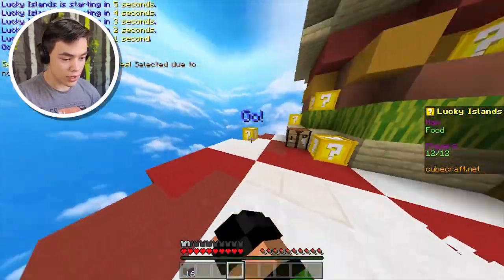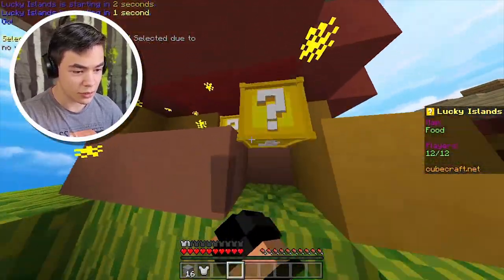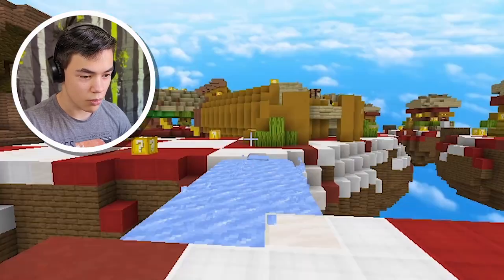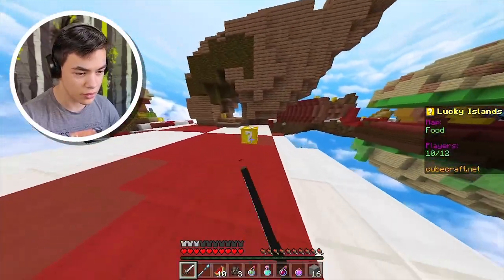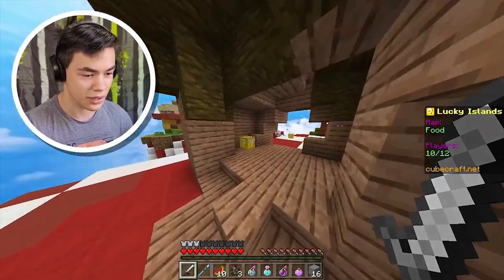I'm going to open up as many lucky blocks as I can. I don't know if this is what everyone is supposed to do. What did I get? Frost path — oh my god, that's actually kind of OP. We need to get more stuff from these lucky blocks. We got another frost staff, some lava, and another chest plate that we don't need.